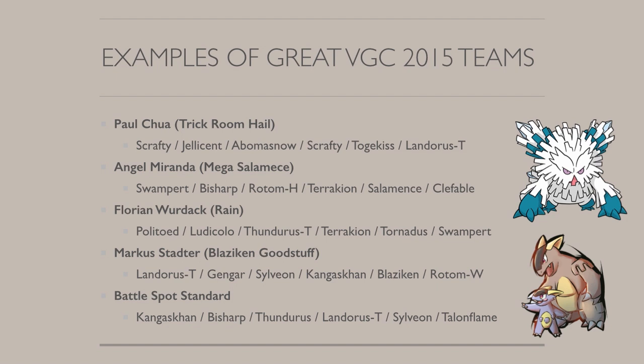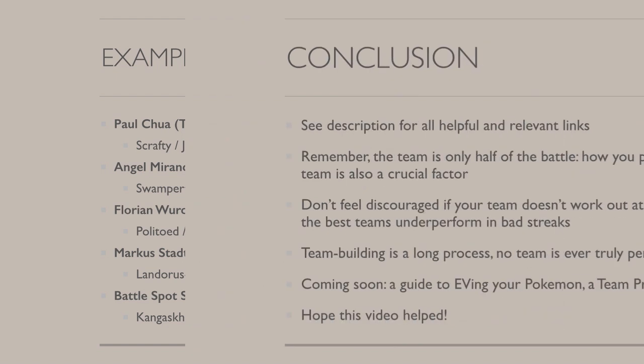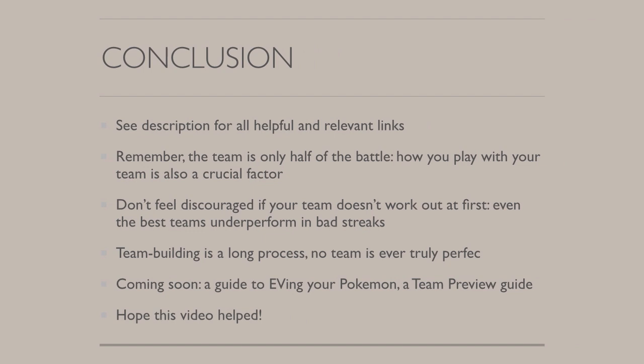Angel's the only one who has actually posted team information online, which I'll link in the description below. This should give you a sense of how some of the top players go about building their teams and what their strengths and weaknesses are. Team building is a very long and intricate process, and no team is ever truly perfect. Even Ray Rizzo in 2011, who I thought built one of the best World Championship teams overall, had — as he even said — some weaknesses. You just have to really cover as many weaknesses as you can and then leave the rest to your team building and playing abilities.